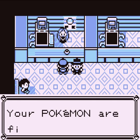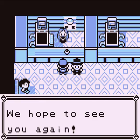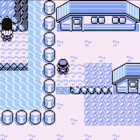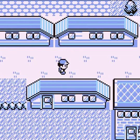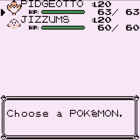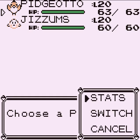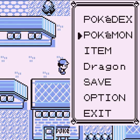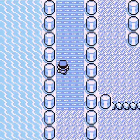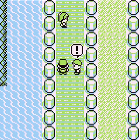If you have Charmander, it's weak against the first two gyms, the third is okay, and then the fourth gym is really good for it. Both of my Pokémon evolve at level 36, but if you had Bulbasaur that evolves at level 32. Nugget Bridge — a bunch of weak trainers.